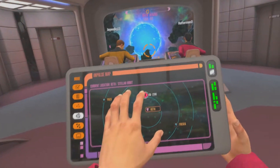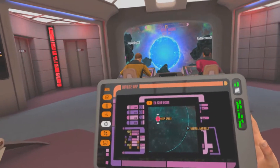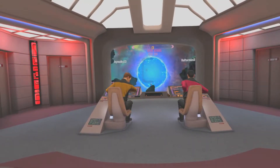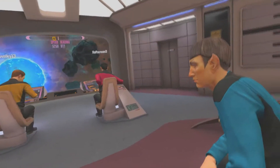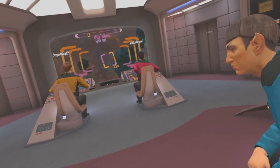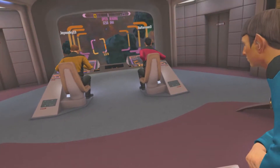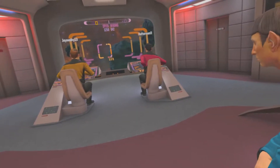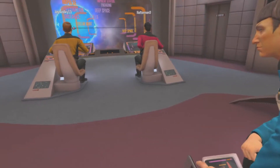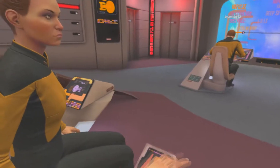Plot an impulse course to EM-1209, deep space. We're on site. Don't hit that rock. Initial thrusters online. Warning — environmental hazard detected. Engage. Operations, how are we looking? Any damage? Everything looks great.